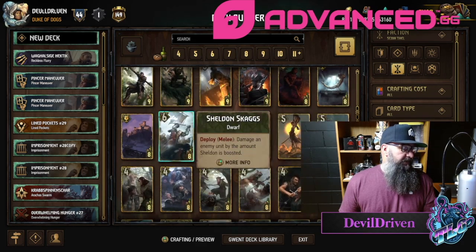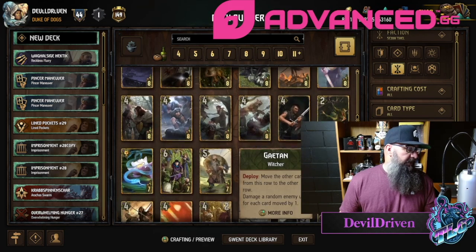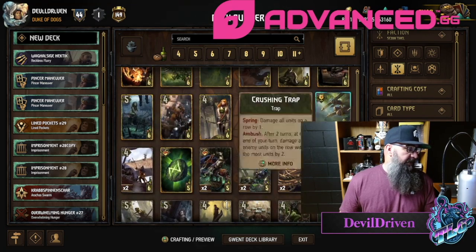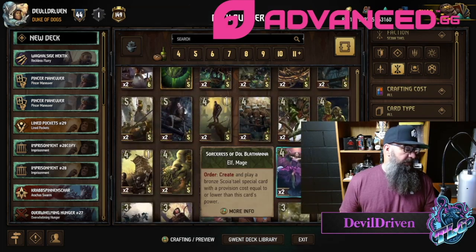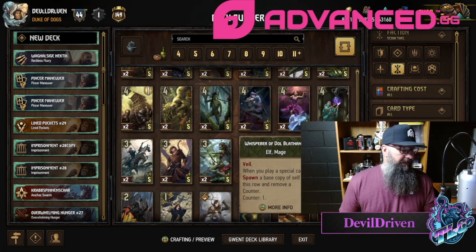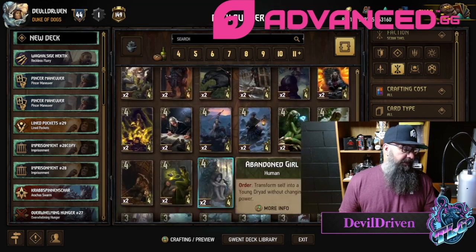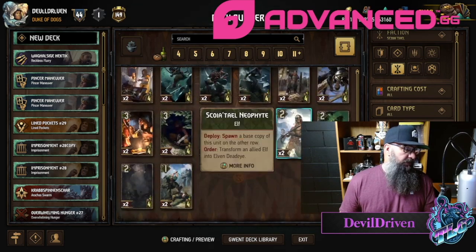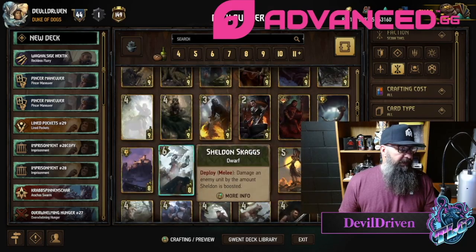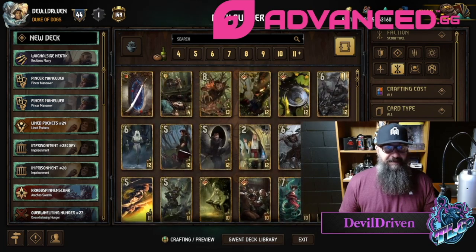I think Skaggs is where it's going to be most effective, but whether or not that deck comes back is the question. Xavier Morin needs armor so that doesn't really count. Just being able to protect an engine — the Dolblathana Sorceress, even putting it on a Whisper: the Whisper goes up to a seven, that's hard to deal with. You're gonna have to bleed this deck, because if they get all this carryover in round three, holy moly. The question is what are they putting it on — if they have a late Skaggs you're in trouble, but you have to go tall for full value. Bumping up Shiru's in hand, smoking some nines or eights.